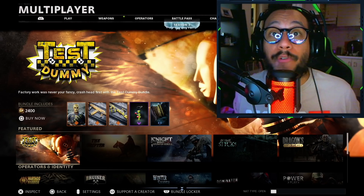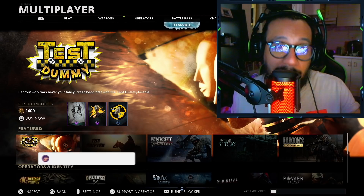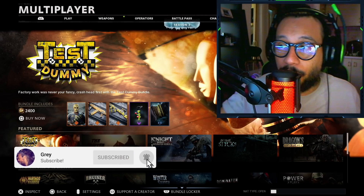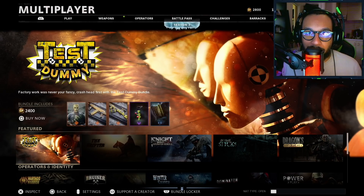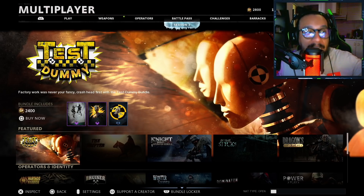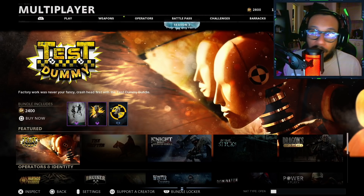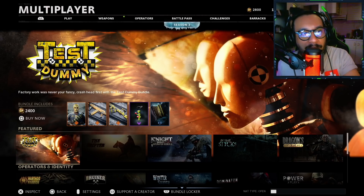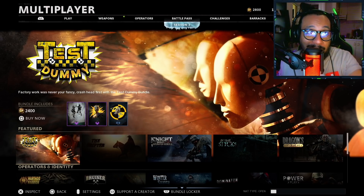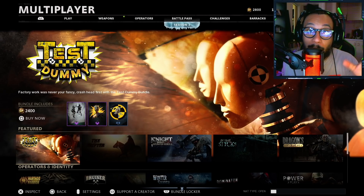Hey, what's going on guys — it's your boy Gray here, welcome back to the channel. Today we got a brand new bundle in Black Ops Cold War and Call of Duty Warzone store. You guys can see it right there on the screen — the Test Dummy bundle. Just a fair warning, this week is the mid-season update and we are going to be getting a lot of different bundles, content, weapons, new maps and all that stuff. I've been waiting for this bundle because I remember seeing it when I did that whole video of looking at what bundles we were getting this season, and this was one of the bundles that really stood out to me.